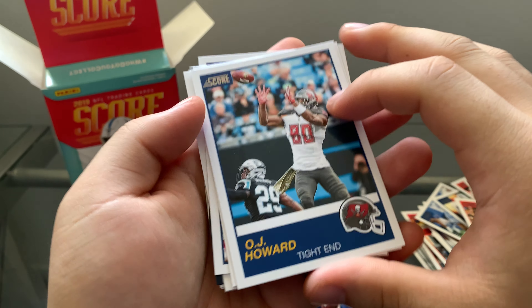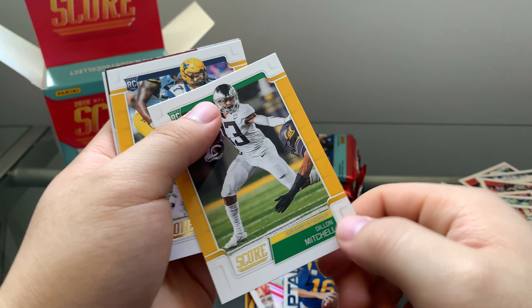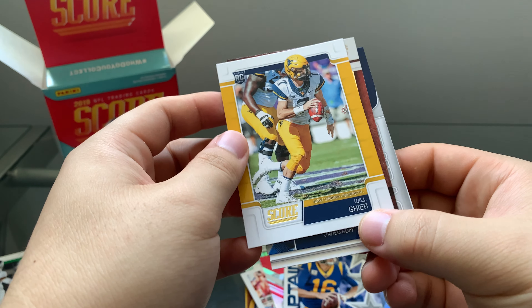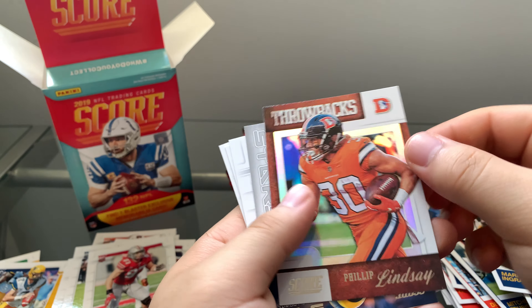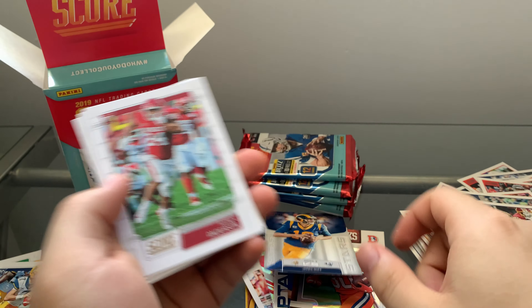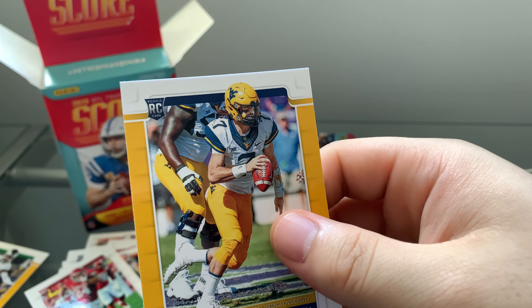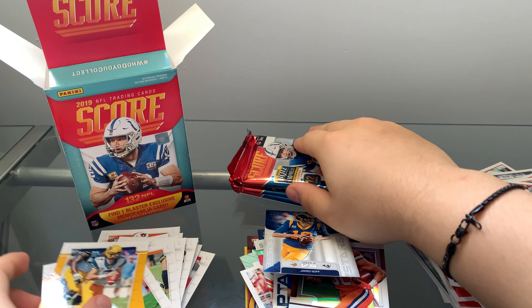Miss Rooster, OJ Howard, Russell Wilson, Mark Ingram — what is this? This is a gold rookie! Two gold rookies — very nice! Debo Samuel, I'll put that to the side. And Will Grier — very nice, so two gold rookies. Throwback Philip Lindsay — we got this last time as well. Fantasy week Jared Goff, and three more rookies: Rodney Anderson, Trevor Mullens, and Antonio Wesley. Very cool. I did not expect to get this — two gold rookies, that's nice.